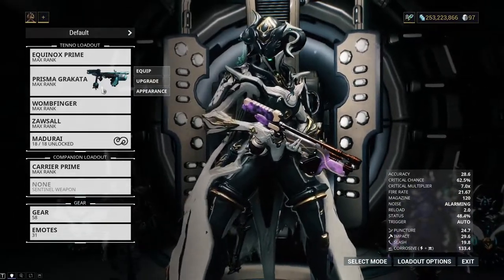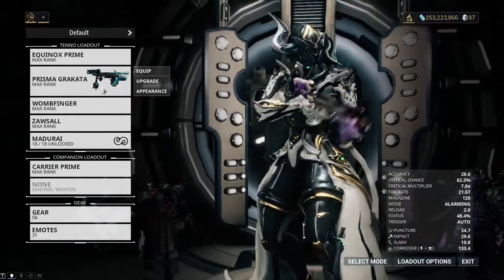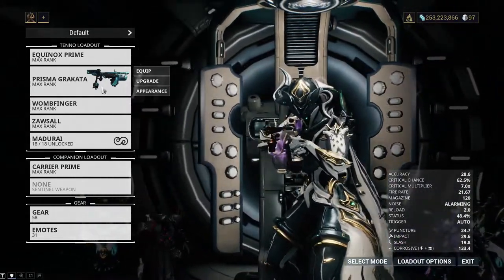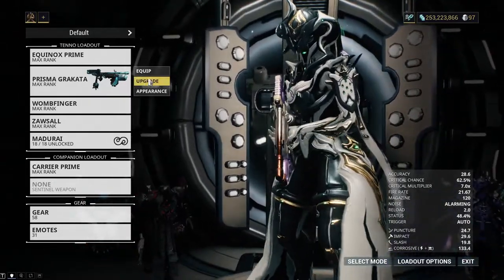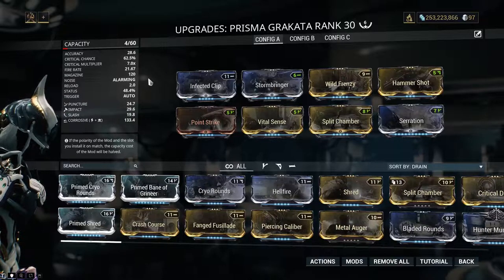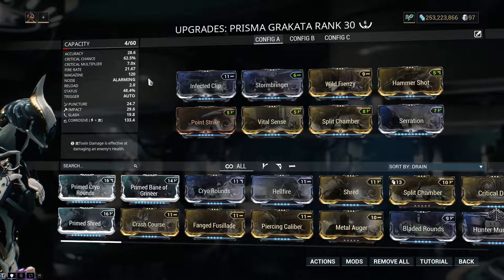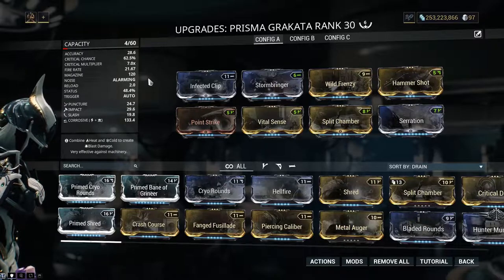Prisma Grakata. Okay, so this one is ridiculous, but it's also still quite good. Made more for shredding barn doors than picking off enemies, the purpose of the Prisma Grakata is to take out enemies by sending a massive number of bullets in their general direction — and it does it well. Aside from its insane fire rate, it also has good crit chance and damage, good status, and a bigger clip with faster reload than its regular variant. Though not particularly practical, throw on the Wild Frenzy mod for some extra fun.